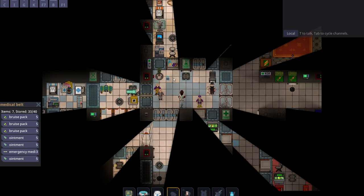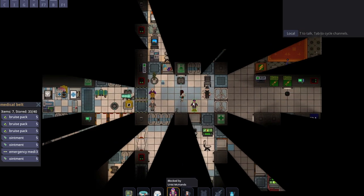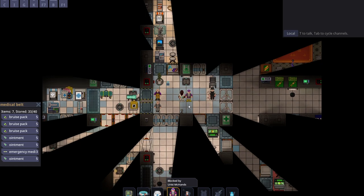Every person is still standing. If a patient is able to stand, and they're not actively telling you they are going to bleed to death or something like that, consider them low priority. In this specific scenario, this is a calm medbay. If there aren't people on the ground gasping for air, medbay's having a good time.